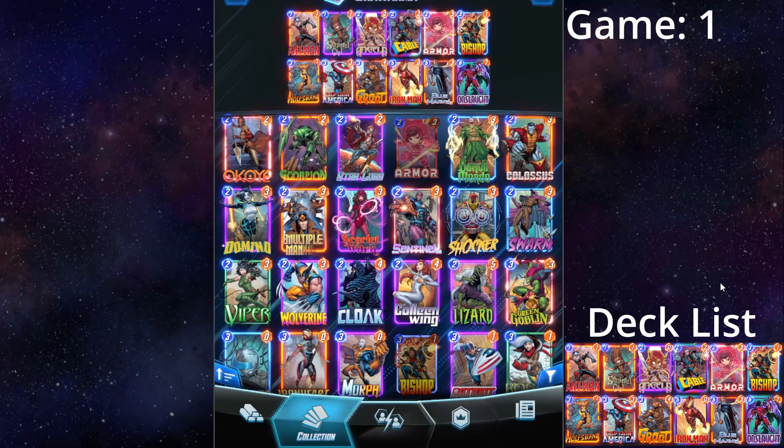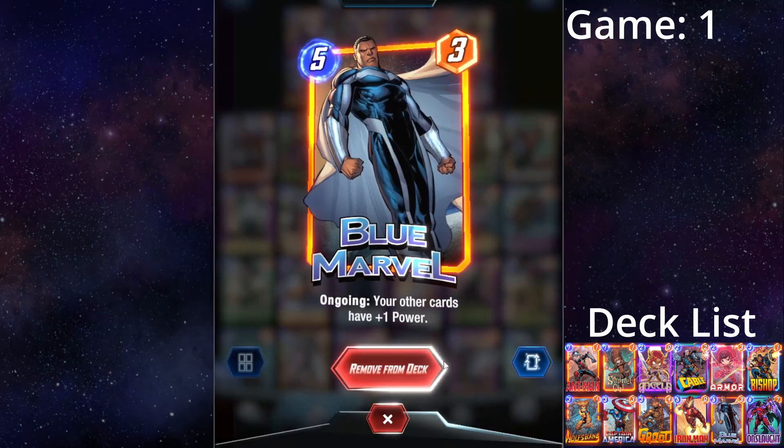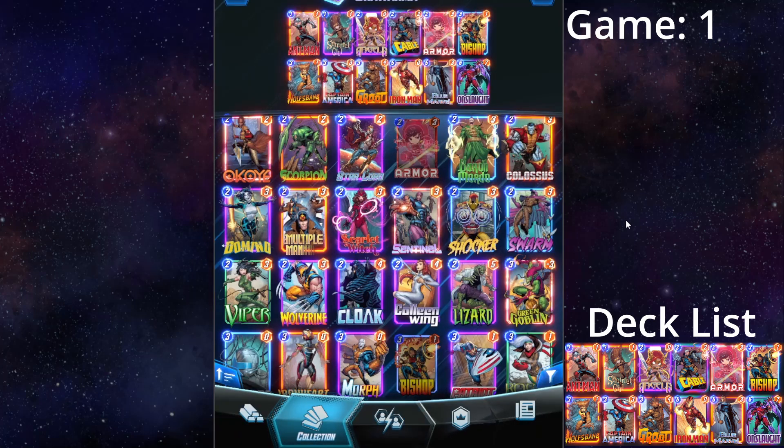Hello everyone, welcome back to some more Marvel Snap. Today I'm running a deck that only contains cards from Set 1 — no cards from any sets higher than 1. You can get Blue Marvel from the Recruit Pass if you're unaware.